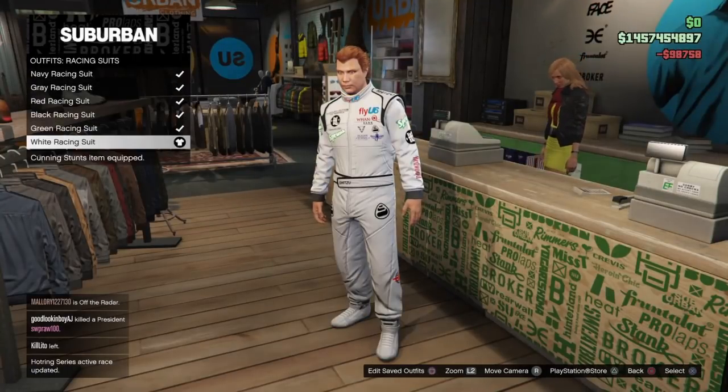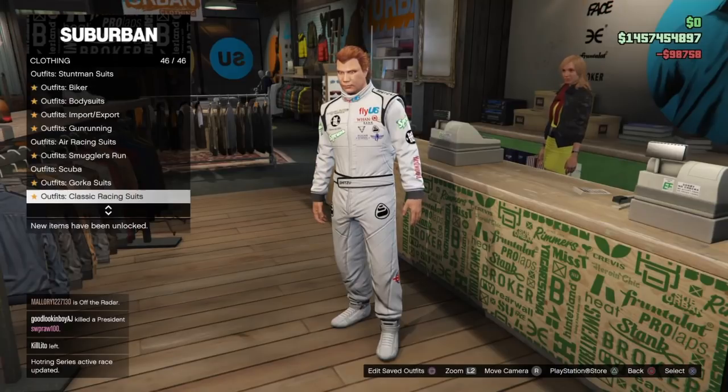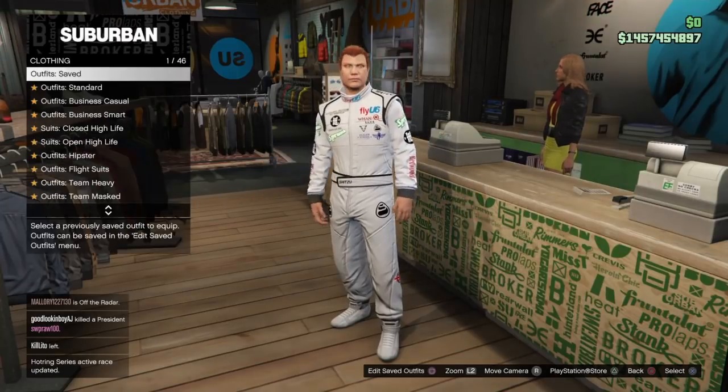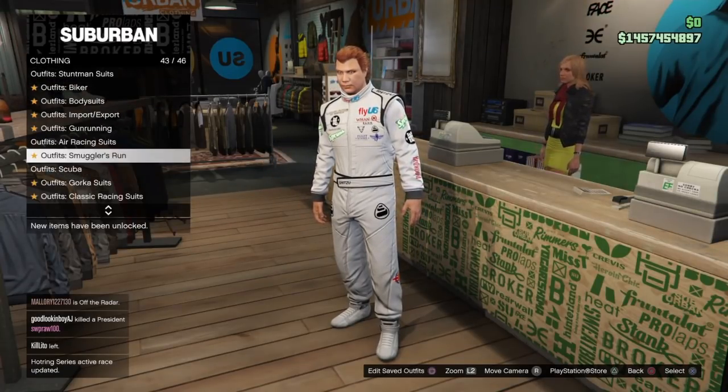Hey guys, thanks so much for stopping by the channel. In this video I'm going to be showing you how to wear the pink and black stuntman shoes as well as the red and the green biker suit boots with other bottoms besides just the standard black shorts. We're going to be doing this with a component transfer glitch.